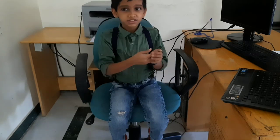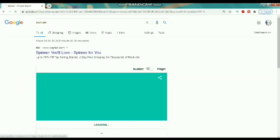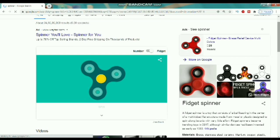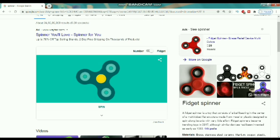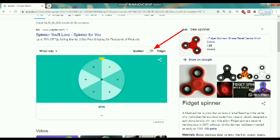Next is a Spinner. First you have to search 'spinner' as always, and you'll get a normal spinner. You can spin it as many times as you want, and also you can change it to another number spinner.